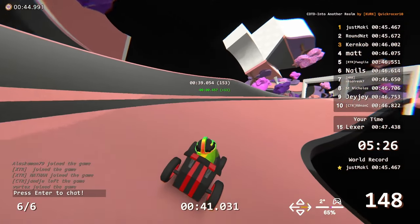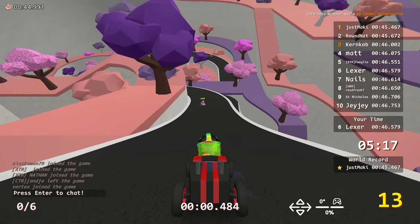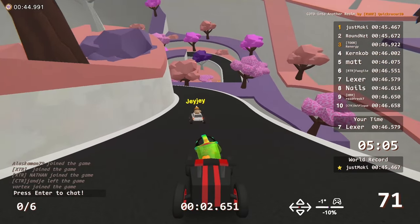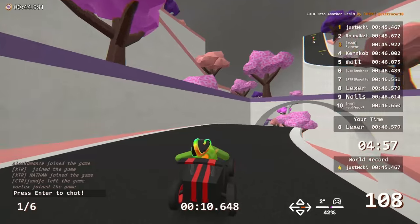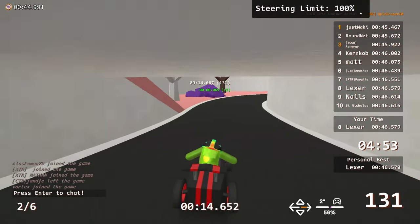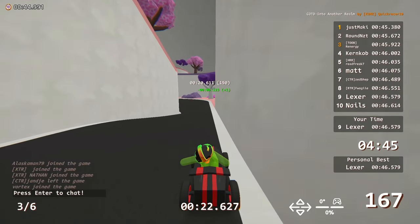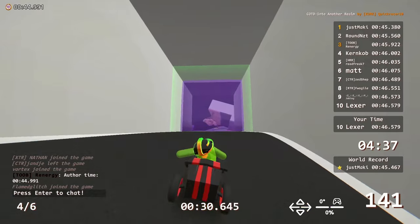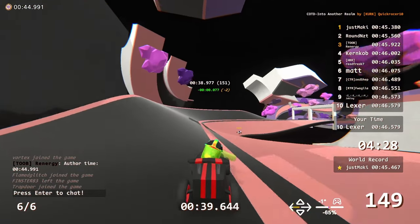Yeah, that was nice. Stay very inside for that corner so you don't get any bouncing from the banking changes. I hope that's not a possible inner — that would really suck. I hope the second half of turn one isn't a possible inner either. Author time is 44.9, just under 45. QuickRacer tends to have pretty fast author times on his maps. That can be a good judge of if there's anything I'm missing.